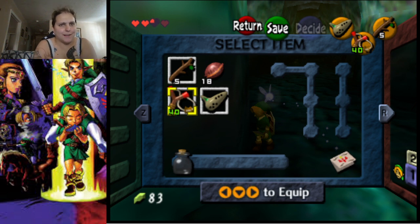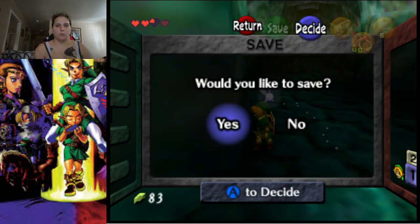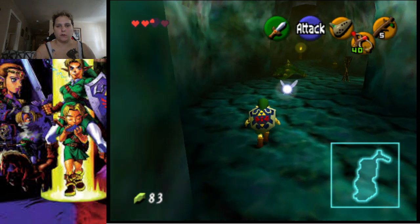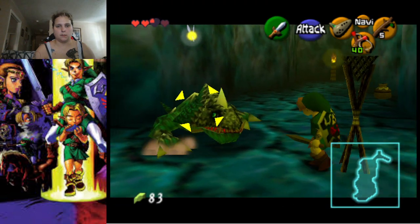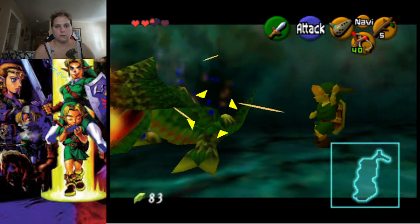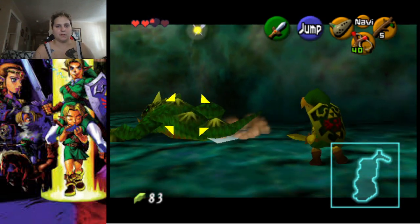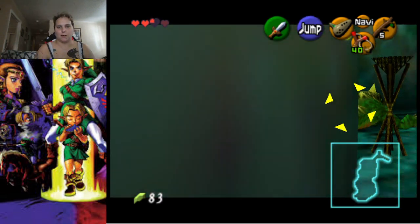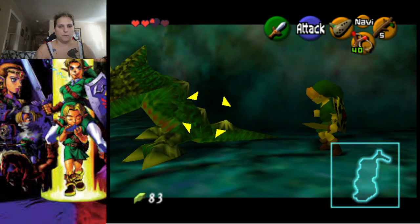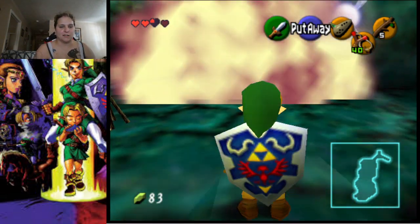Sorry about that folks — my cat got the zoomies and knocked everything off. Where were we? Ah yes, we were fighting this. Jump attacks do not work — I meant to say that earlier. You cannot do jump attacks because both sides of the body are invulnerable. The only way you can damage it is by attacking its tail normally.